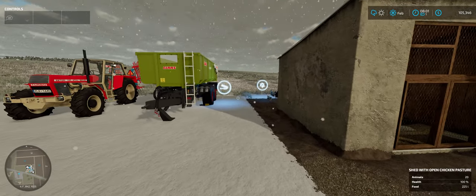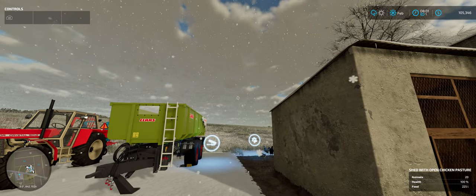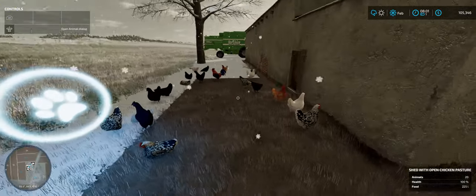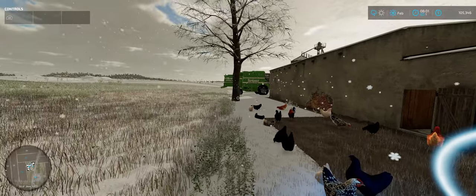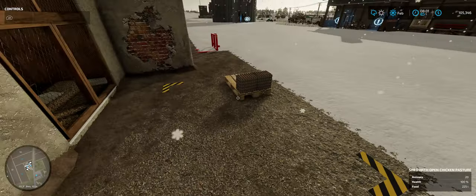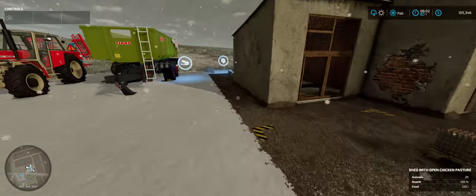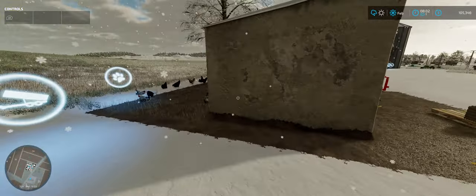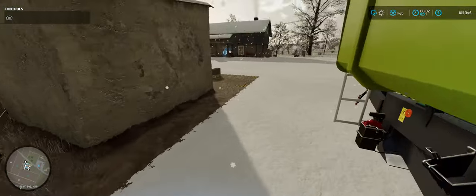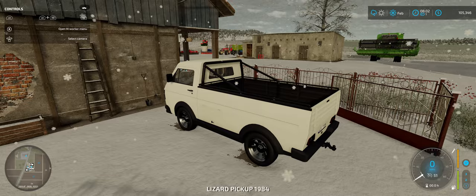Merry Christmas everyone! By the time I get this video out, I think we're going to be right before Christmas. Here are our chickens — I love the snow. A decent amount of eggs coming out but we need more. I'm not going to sell them until it's full. The chickens need food — they've got 225 liters. They seem to consume about 100 liters a day. Let's go ahead and grab the tipper — I'm hoping we can dump it in the back of the truck, but I think we have to use a tipper.